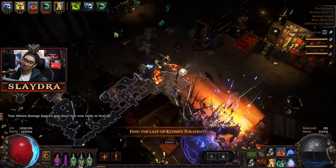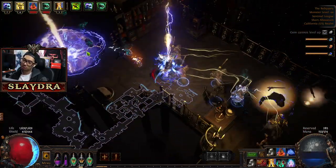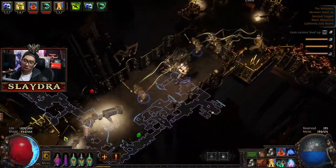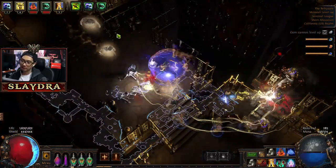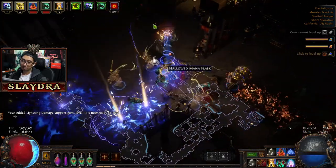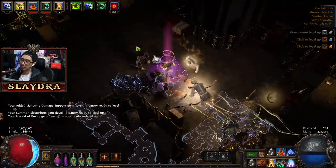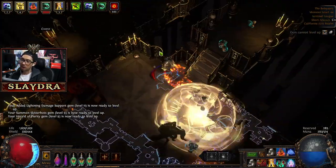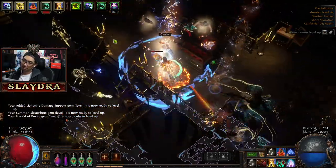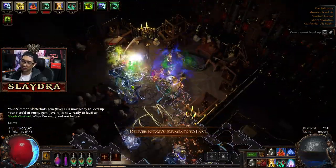Our Skeletons are going to be constantly resummoned so they're going to constantly die, and it just makes things so much smoother. It's pretty smooth right now in terms of gameplay. Once we get all of our flasks on auto-use, it's going to feel extra good. I'm going to upgrade the Desecrate, but we can't level it up right now because we don't have the requirements for it.